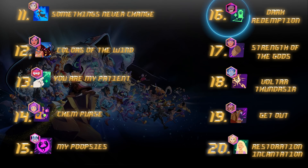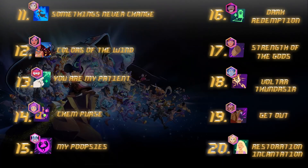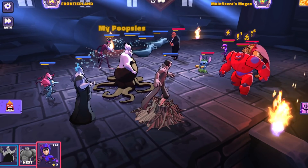Number 16 is Dr. Facilier's passive — we talked about it in length in the Dr. Facilier video, go check it out above — one of the best healing abilities in the game. Number 15, My Poopsies with the one and only Ursula — this is the ability that lets her take turn meter at the start of battle, gives her extra speed, and has Flotsam and Jetsam out on the field giving her more speed, more turn meter, and more buffs. Insanely strong ability — this is the one that really makes Ursula sing.